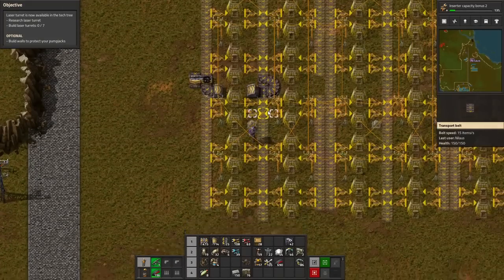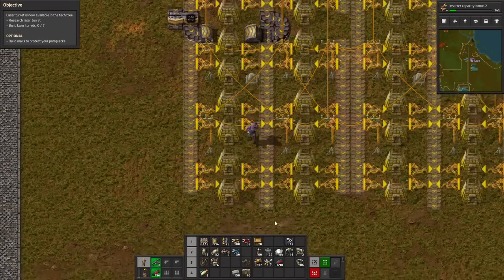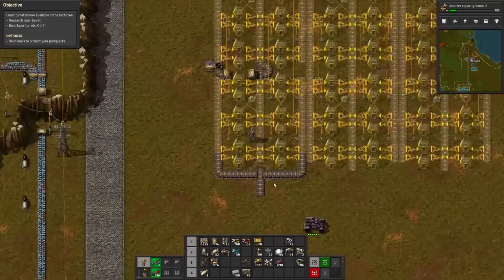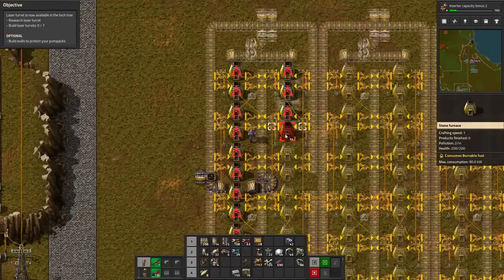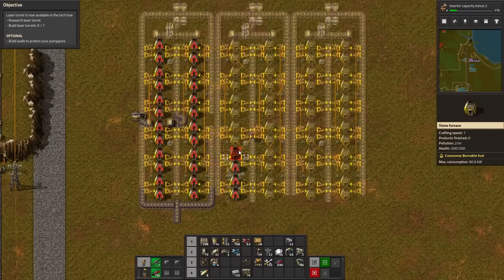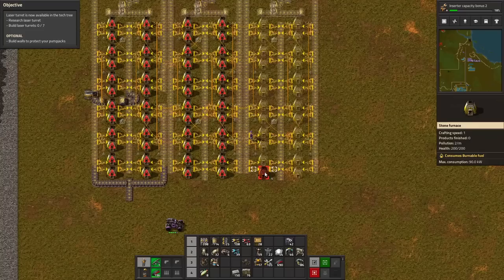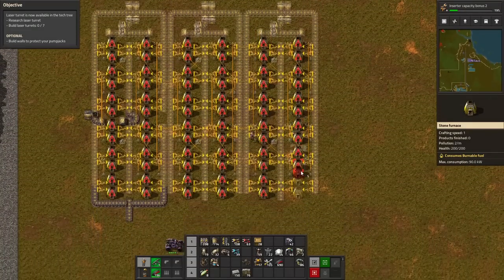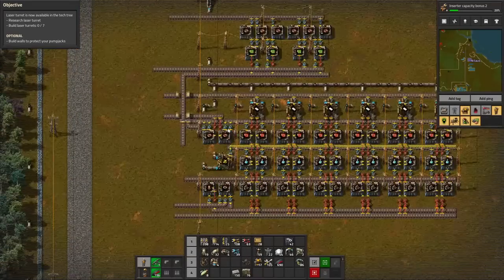Coal goes in and iron comes in. These will have to be moved the other way, and our output will now be like this. All we need to do is just paint by numbers, fill in the blanks here, and set up some more mining up top. That should give us a little bit more iron and copper inbound and also steel. And since we're also getting some coal, suddenly we have everything we need down here.